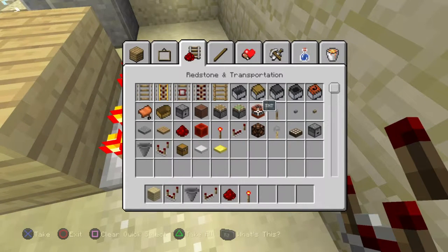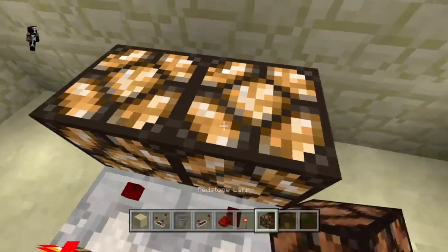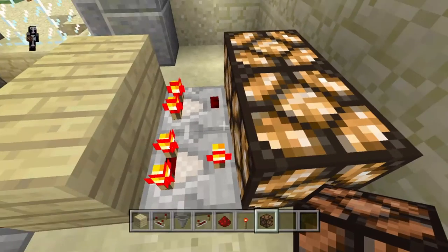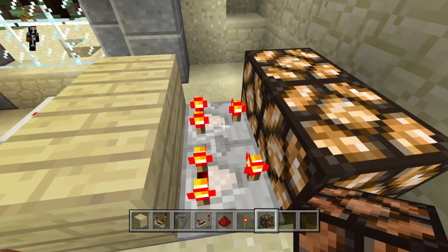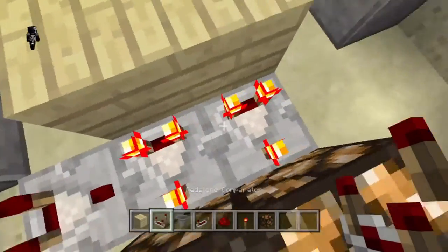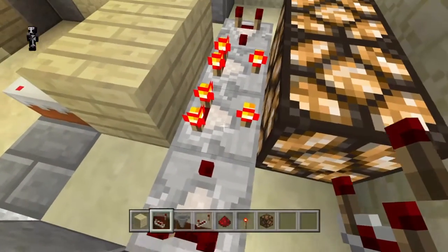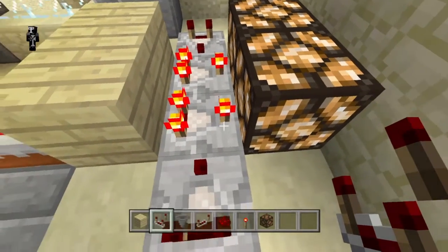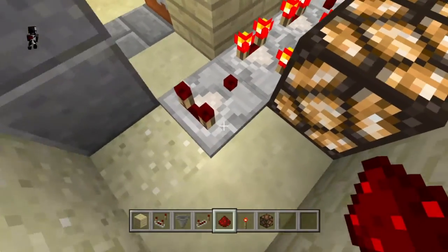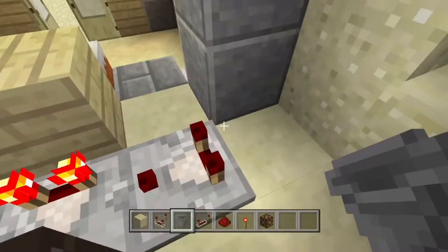So when you take a bite, the signal will get weaker. And that's what you use to take advantage and make a cake trap. Put two lights in front of it like this - these are just to check out how the trap's working. You can put it in subtractor mode; it doesn't matter what mode it's in, actually. And then put two other comparators facing into the side of it. If you're only making one cake trap, then obviously you only need one comparator going into the side.